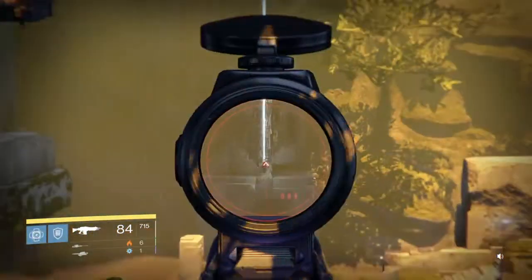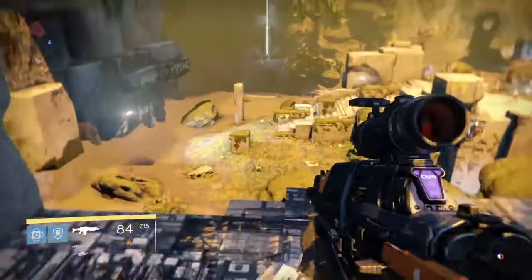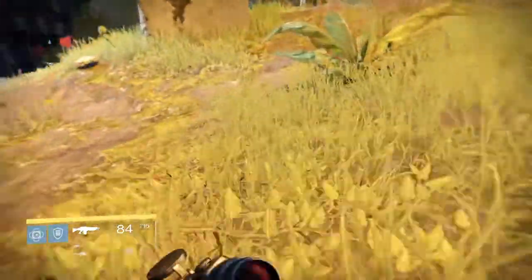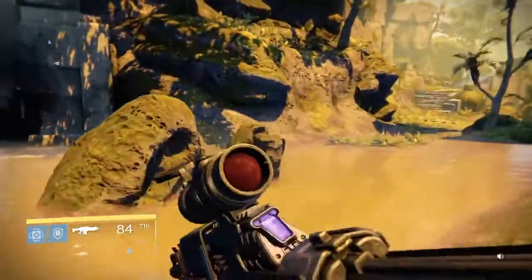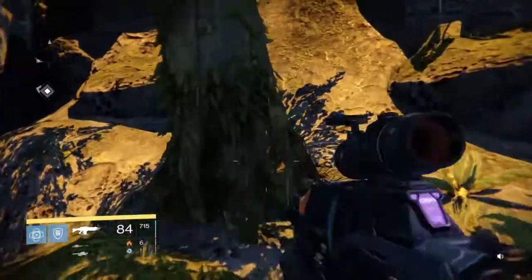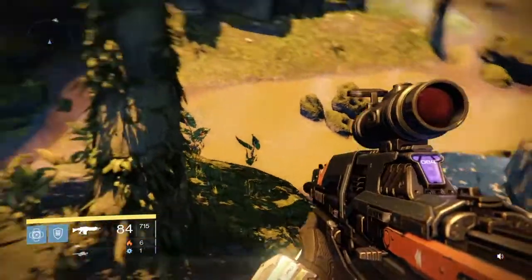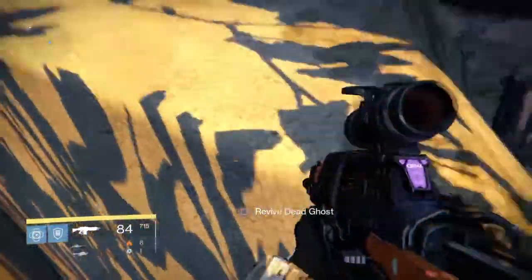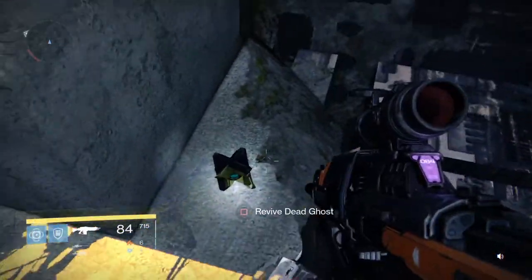So where we want to go is over there to that light — that's where we want to get to. We're going to run on over; you're going to want to get up top here. It takes some Mario jumping to pull off. Get up on this part, then up onto this part here. Come up by this tree and jump up to this little cliff right here.